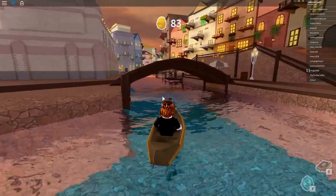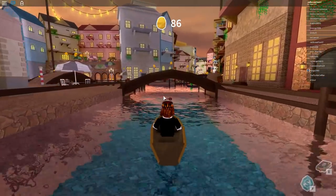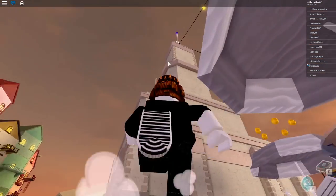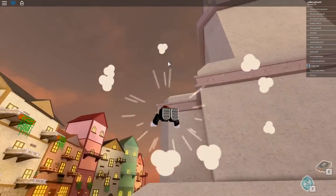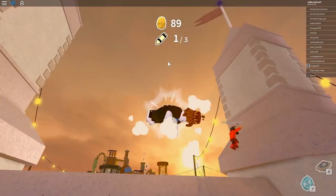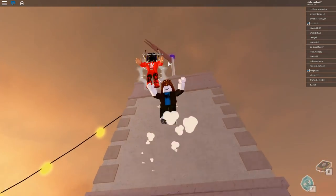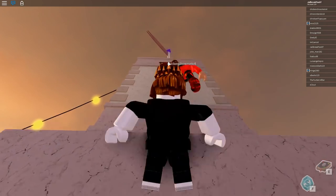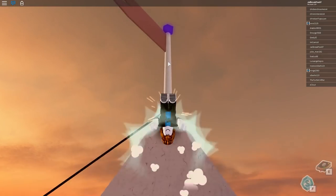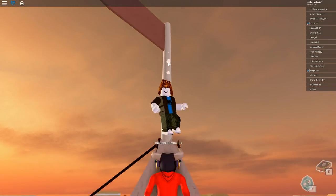We're approaching the end of the pathway. Go through this tunnel and then through the next bridge. Boom — there's a ding. On top of there is the next fragment. To get up, jump, jump, shift, jump — and we just collected it. Now we need the last fragment, which is in Under Nest, and you'll need an umbrella for it.